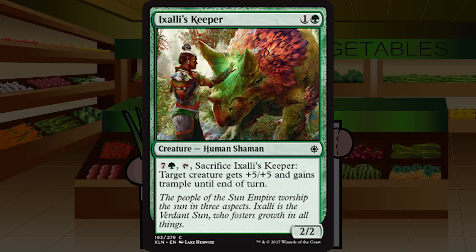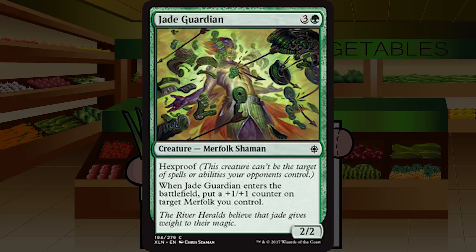Up next is Exali's Keeper, the final keeper card — one and a green for a two two creature human shaman at common. It has the eight-mana tap-sacrifice effect: give target creature plus five plus five and trample until end of turn. It's part of a Naya flavor cycle. Ultimately it's a bear with a late-game upside — a good two-drop that attacks on turns three and four, then sits around until the late game where the plus-five-five trample becomes a reach finisher. You always play this. Easy C+.